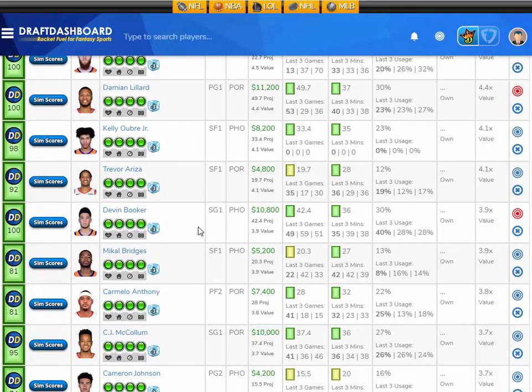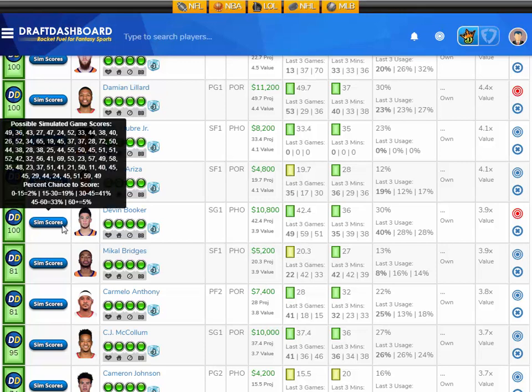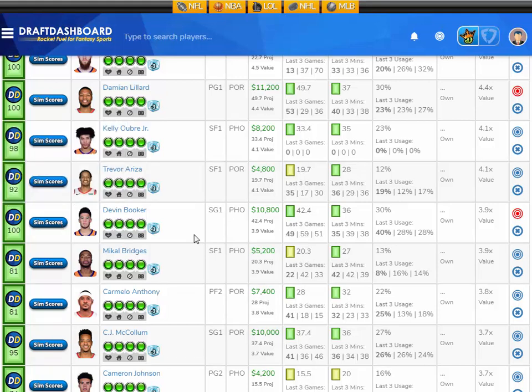Another stud that I like is Devin Booker, projected at 42.4 fantasy points here tonight. That's 3.9 times value — he's $10,800 DraftKings salary. Let's take a look at his sim scores: a 2% chance to score 15 fantasy points or less, a 19% chance to score 15 to 30, a 41% chance to score 30 to 45, a 33% chance to score 45 to 60, and a 5% chance to score 60 or more. So I like Devin Booker here at $10,800 DraftKings salary.